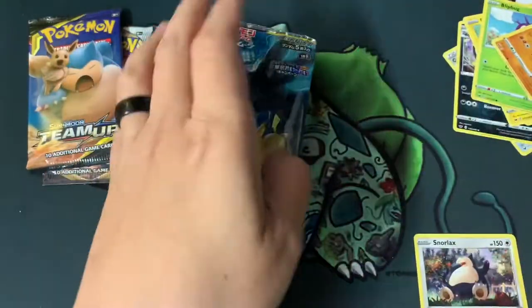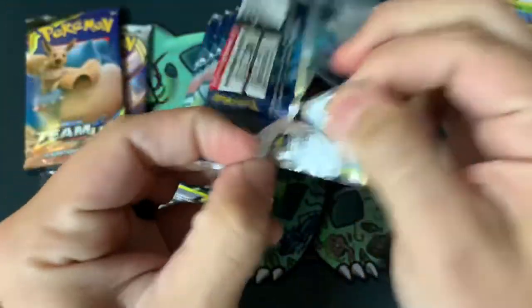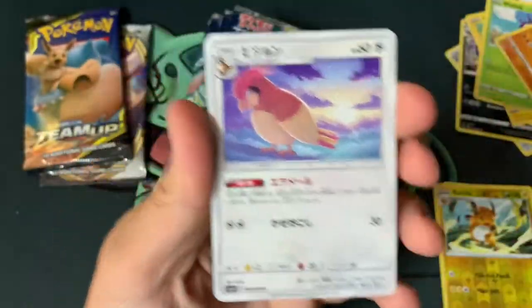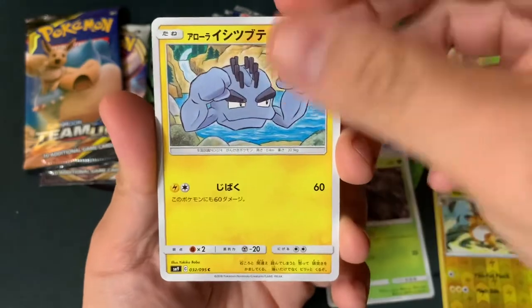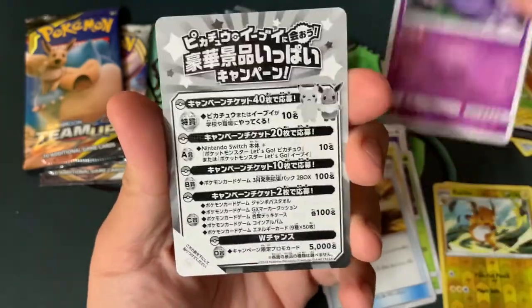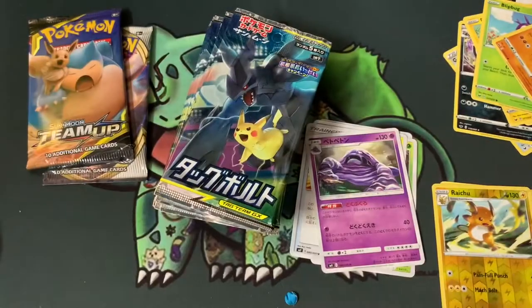Let's open some of these Japanese packs. I apologize if I don't know all of the names — I can't read Japanese. I think there's like a 50% chance in these Japanese boxes. So: Pidgeot, Kakuna, Geodude, Ultra Ball — and this cool reverse holo. It's worth 5,000 yen, which is about five bucks.